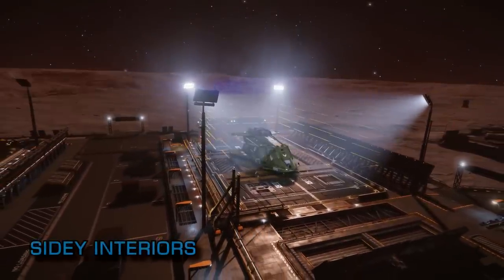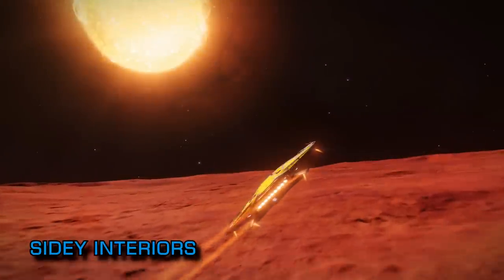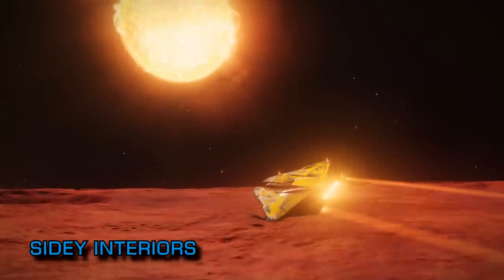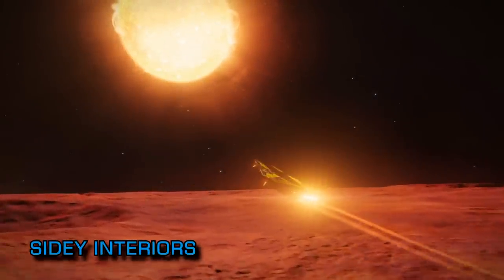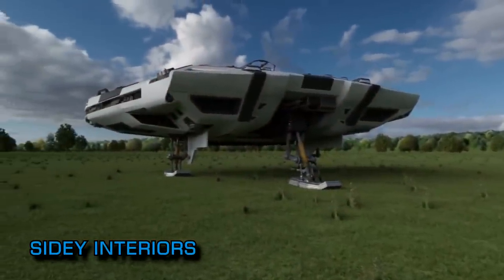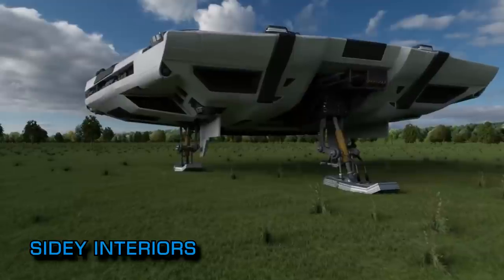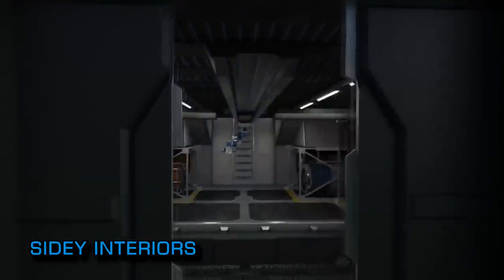YouTuber FRJ has been producing conjectural layout videos showing where interior modules might fit in some of Elite's ships for some time now. They're really quite excellent and always worth a look. However, in FRJ's latest video the commander has seriously outdone themselves. The video shows what a walk-around of a Sidewinder parked on an earth-like world might look like, outside and inside the ship, and it's really something to see.